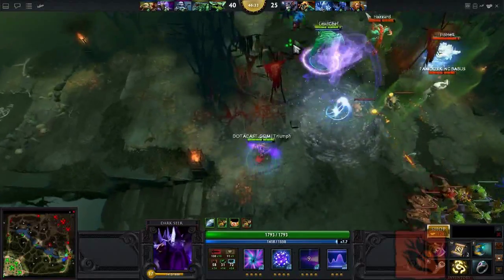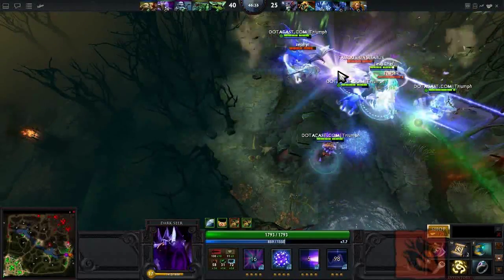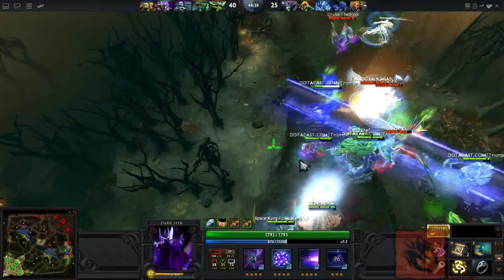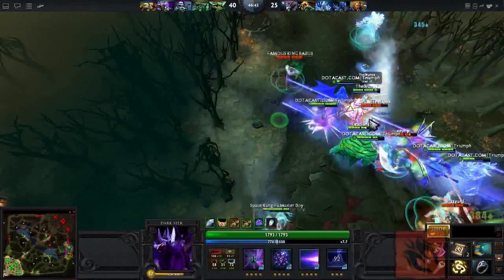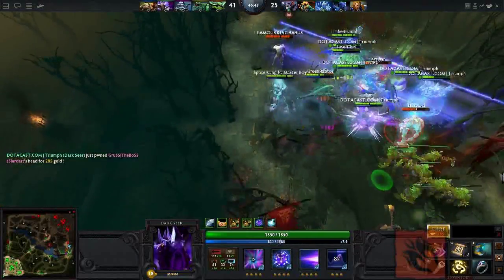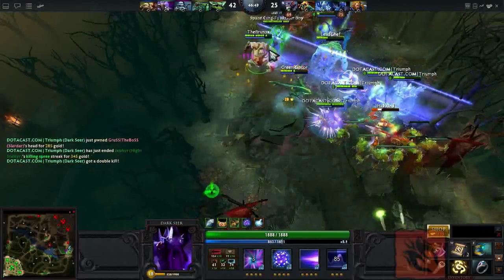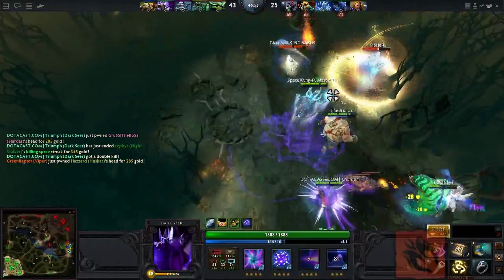Basically, when you get into a teamfight, drop down your Wall of Replica, try and vacuum the enemy team through the wall so they spawn some illusions, and then hope your teammates follow up with some good AoE spam. As long as this happens, you're pretty much gold. Don't forget you can use Surge to help a hero who needs good positioning. Also, as long as you've got enough mana left for one more Surge or Vacuum, skulk around the edge of a teamfight because one good Vacuum or Surge could swing things in your favour.